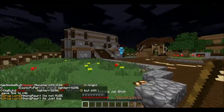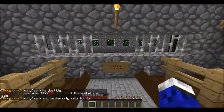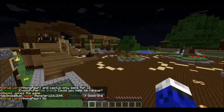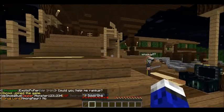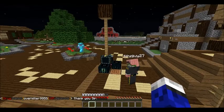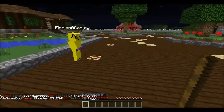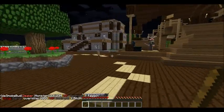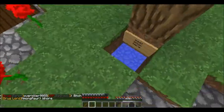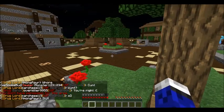Up here is the jail. If you get jailed by me as a cop, you'll be here for five minutes and you have to wait your five minutes to get out. Cop rules are really messed up right now, so you shouldn't get jailed if you're smart about it and read the website. That's about all of spawn. Down here is the Druggy shop — I can't go down there since I'm a cop, but that's where you guys will sell when you first join the server.